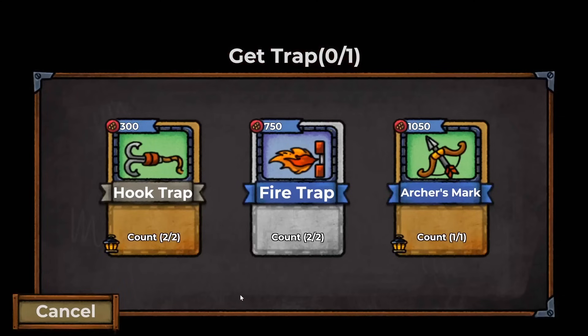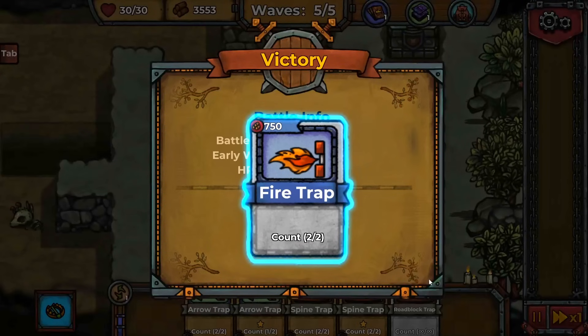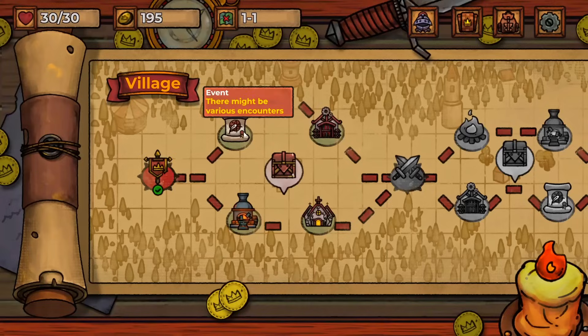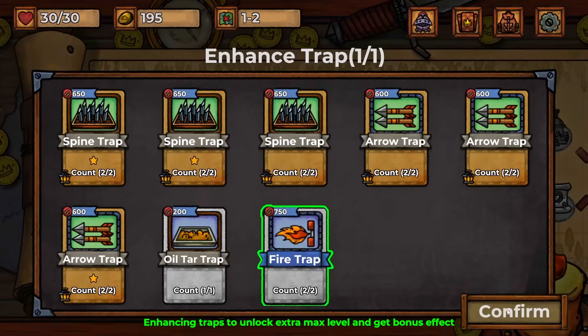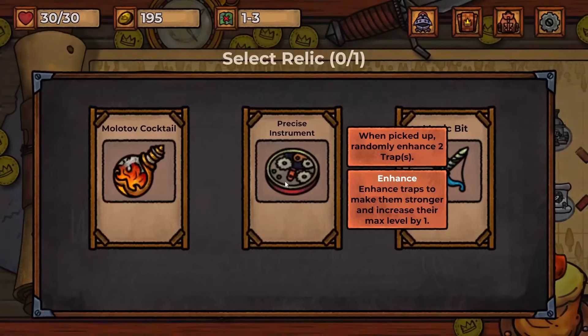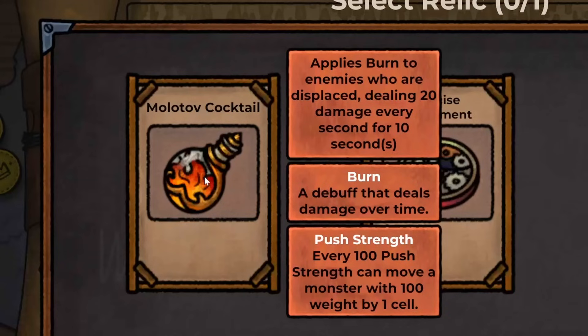We get a lot of rewards and we can pick a new trap — like fire, I like the looks of that. Then we get to move on to new and exciting things like a blacksmith, so we can enhance our traps. Let's enhance the fire one right away because that looks like a lot of fun.